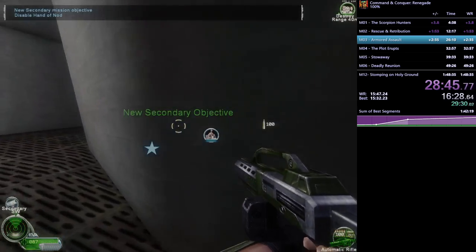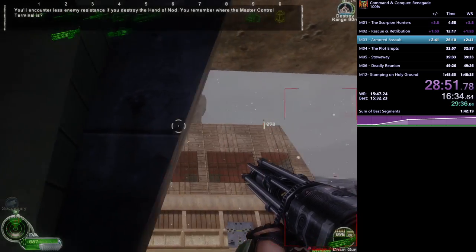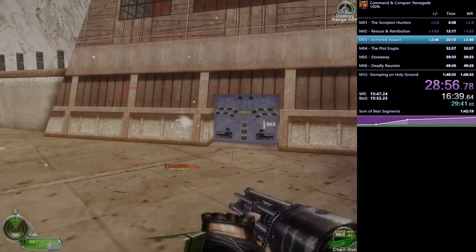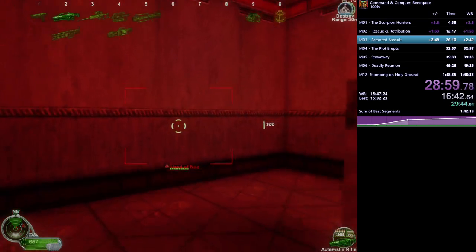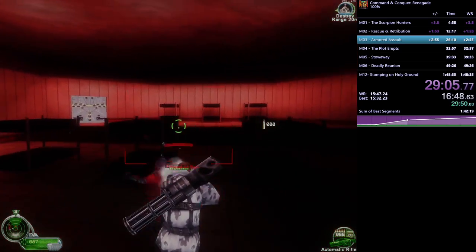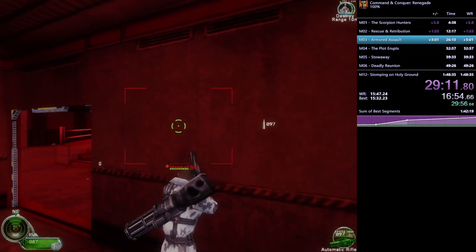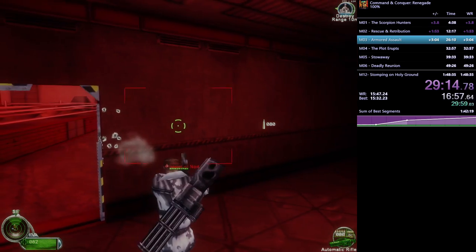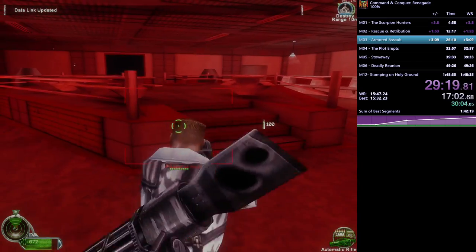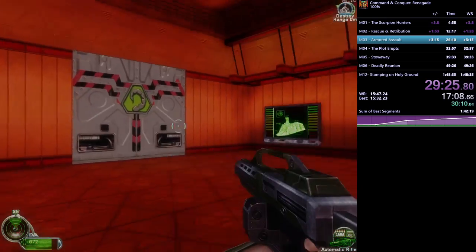Continuing along this path, we come into the Hand of Nod — the enemy barracks. There's a rocket soldier on the path that DJ is more than ready for since having enemy locations memorized is really helpful for not dying. He heads down the elevator through the barracks to get to the roof to watch a cutscene. He gets the chef kill, which is good luck for the run!